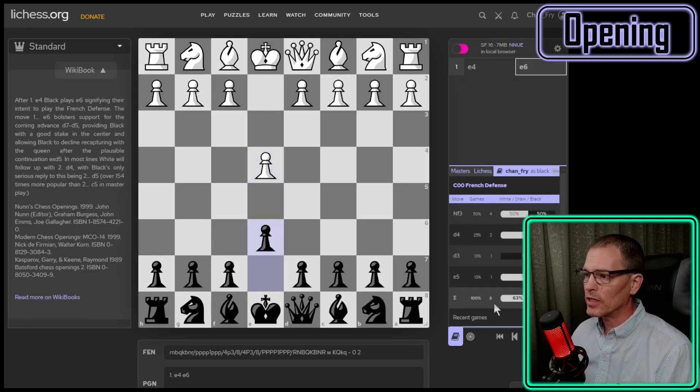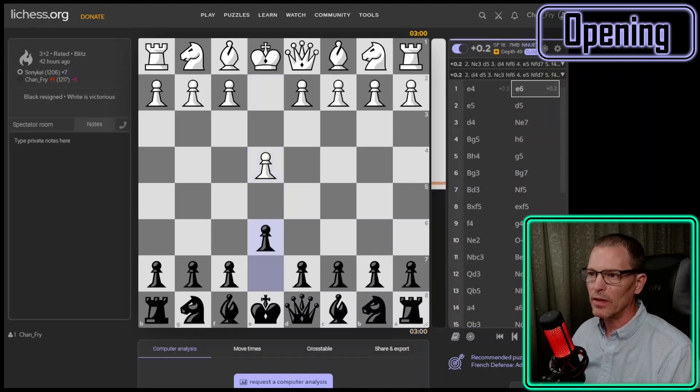Looking at the player's database, Lichess says I've played eight games, because a couple of days ago I started playing E6 as a response to E4 in my Blitz games, just to see if I could get through the opening. I did lose most of these games — five out of eight. I want to look at those games and see if I did okay in the opening. This is the first one in which I played the French defense. I didn't even know openings had names when I first got back into chess.